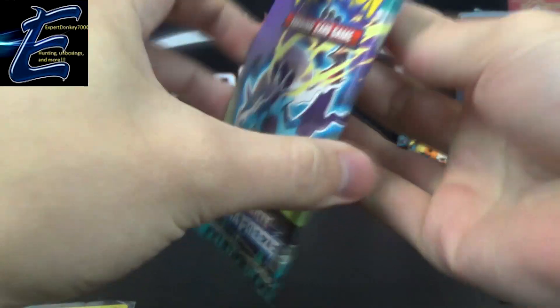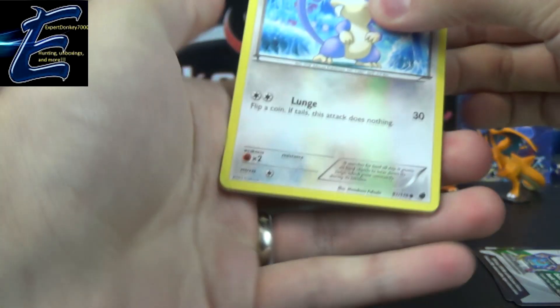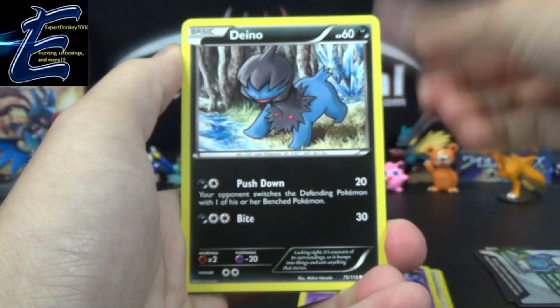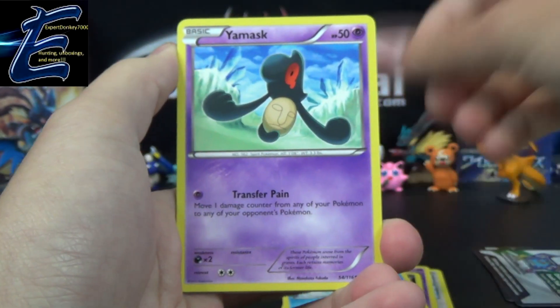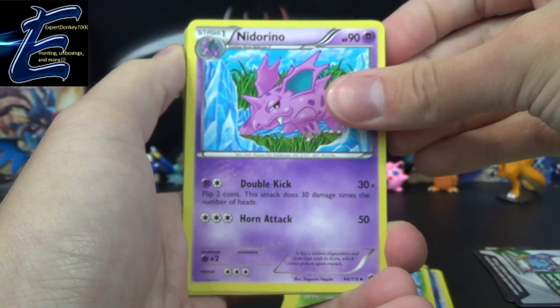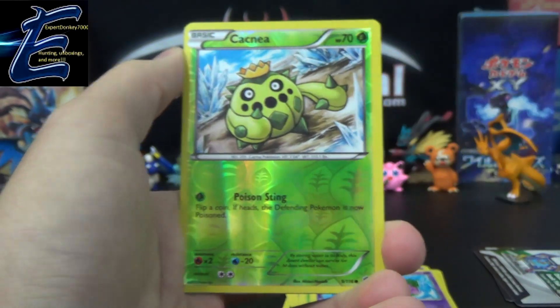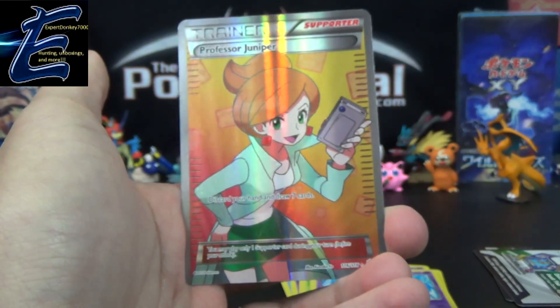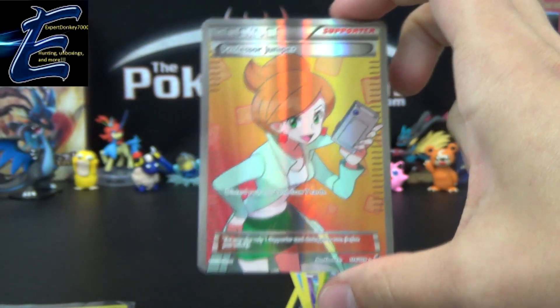So the last pack, last chance for glory, is Plasma Freeze with Thundurus pack art. Shout out to Unlisted Leaf — hopefully he can find himself the newest Thundurus EX sooner or later. Last pack here gives us Rattata, Grimer, Dino, Vanillite, Yamask, Plasma Energy, Exeggcute — alright, that's playable — Nidorino, a Cacnea Reverse. CACNEEAAA! And the rare... it's a Full Art Professor Juniper!